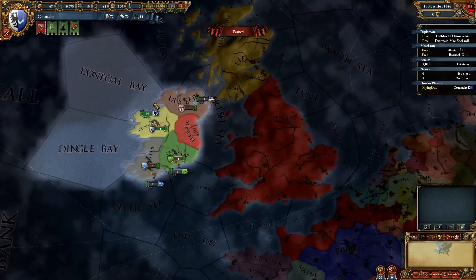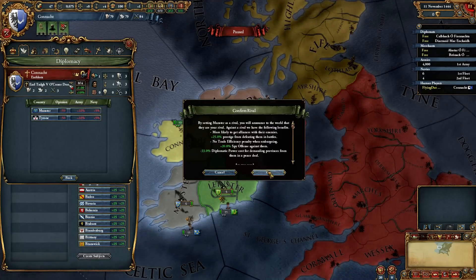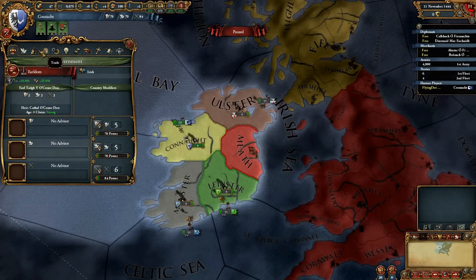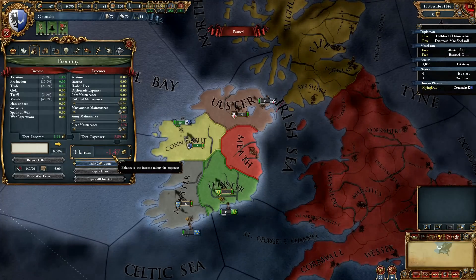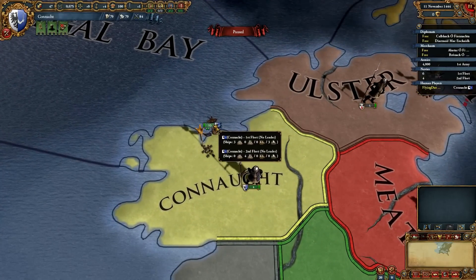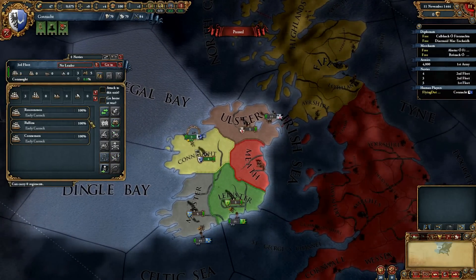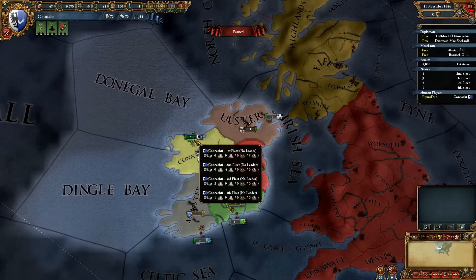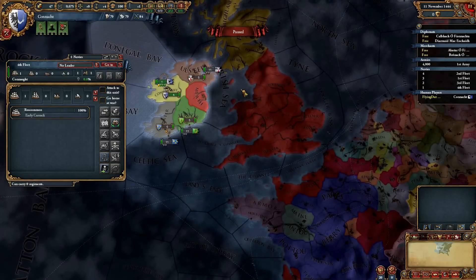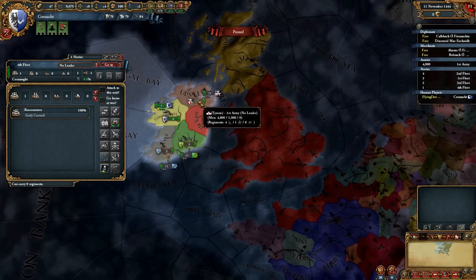Let me set up the game. As Connaught you can only rival your Irish neighbors, so let's do that — there we go, rivals are set. We will not take any advisors because our income is really crap. In patch 1.13 every Irish nation starts with 3 heavy ships, which are way too expensive. So what I'm going to do at the start is sell these ships — one to Scotland, one to Brittany, one to Castile. They will pay 60 gold for each one, so we make a lot of income from that.